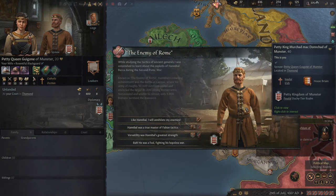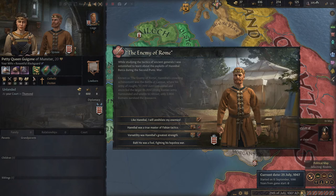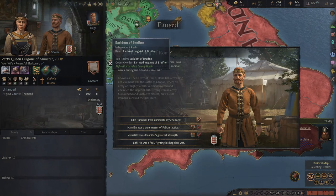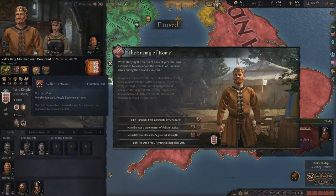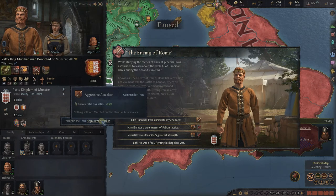Time starts again and then stops — when it's in this crosshatch state, once we make our selection time will start again. You may want to go down and actually stop the game if you don't want that. Let's look at this event: 'While studying the tactics of ancient generals, I was astonished to learn about the exploits of Hannibal Barca during the Second Punic War.' This is a great example of how the game operates in a text-based format. Choosing 'Like Hannibal, I will annihilate my enemies' would give us the aggressive attacker trait — enemy fatal casualties plus 25%.